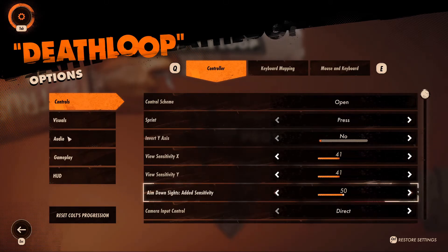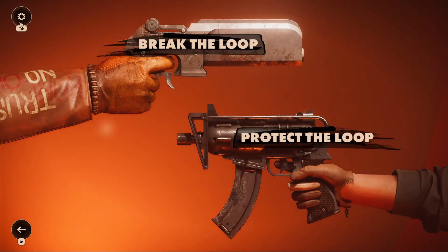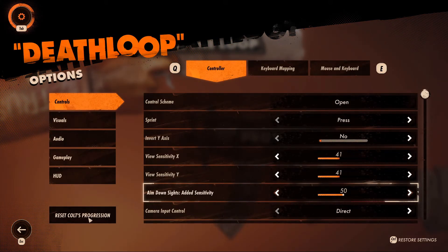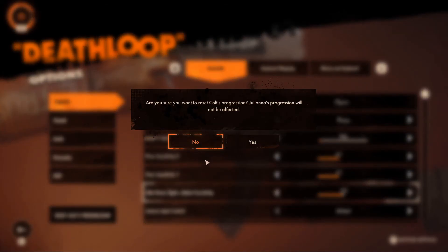So once again, for PC players: top left, hit Tab, go to Options on the bottom left, and click 'Reset Colt's Progression.' You can thank me later.